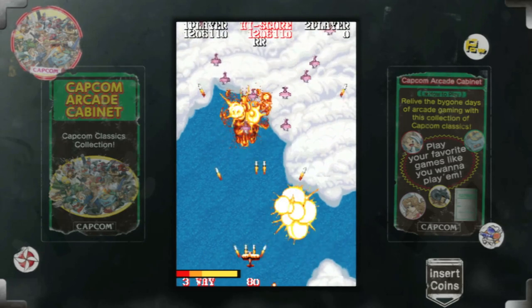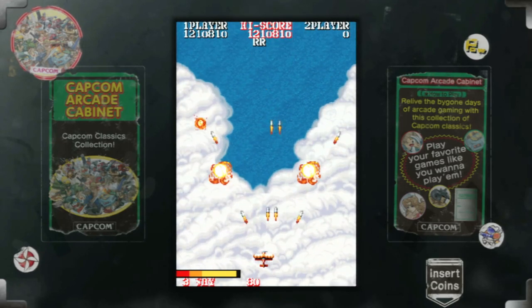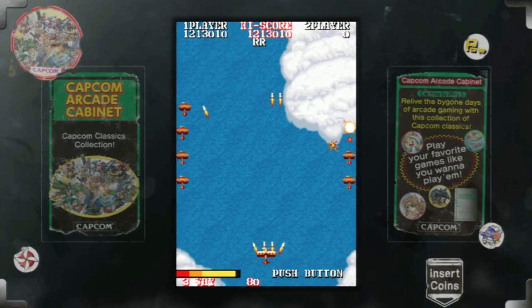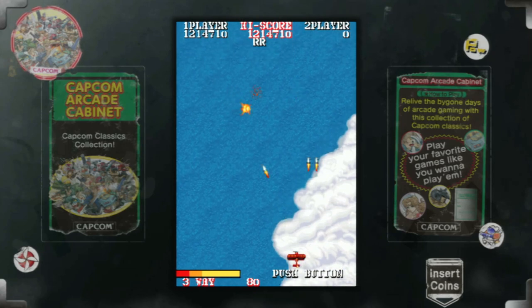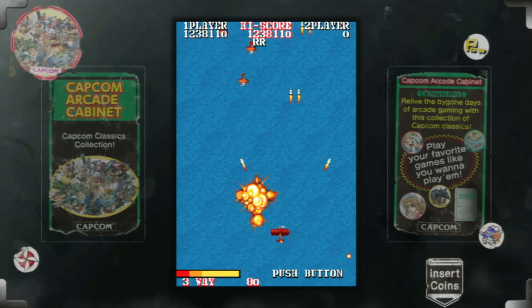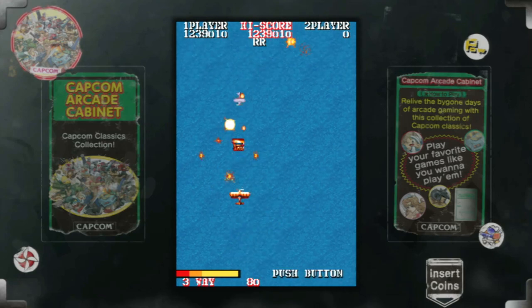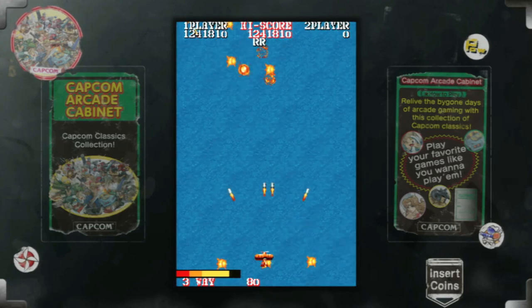To be honest, I'd rather have had a different game joining Vulgus in the bonus — 1943 is already in the cabinet, and having Kai feels kind of pointless, like it was added by the redundancy department of redundancies. But it is more challenging and feels more fast-paced than the original. And hey, this is a free bonus game. If there's one thing I've learned in life — never say no to free Kai.